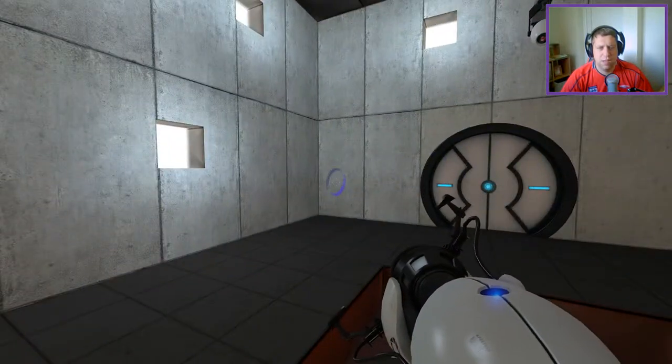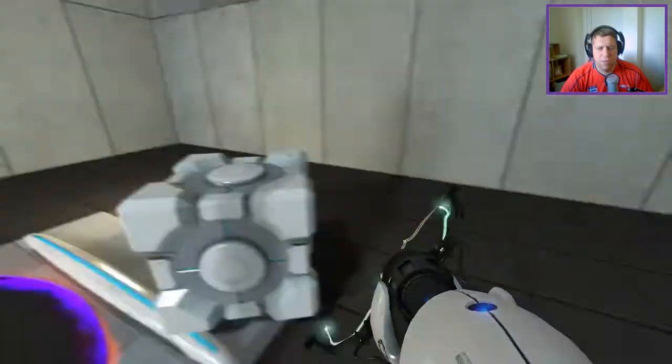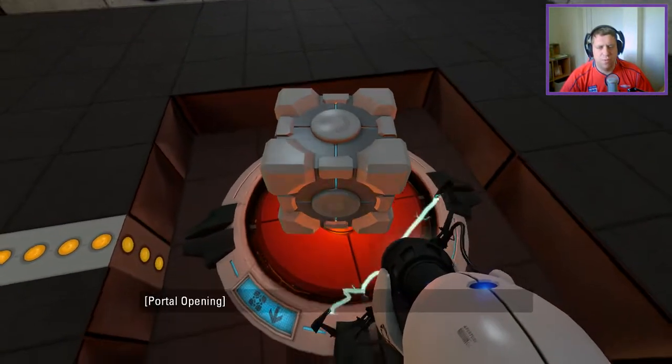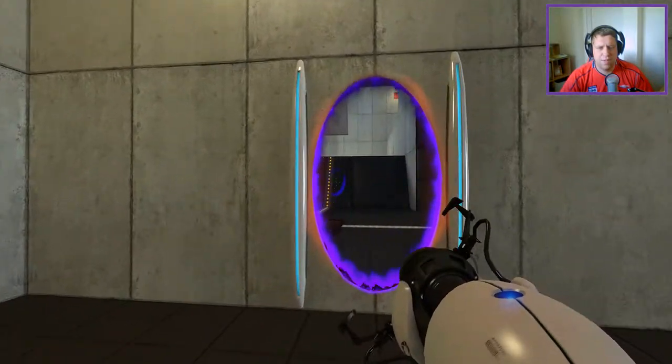I need to get through there. Well, that's not a big issue. Not a big issue. So I see what we need to do. We need to, like, null portal kind of thing. So we need to clear that portal so that that will sit on top of that, right?